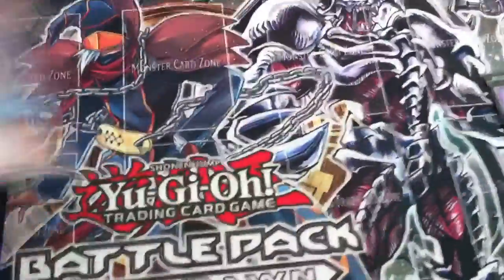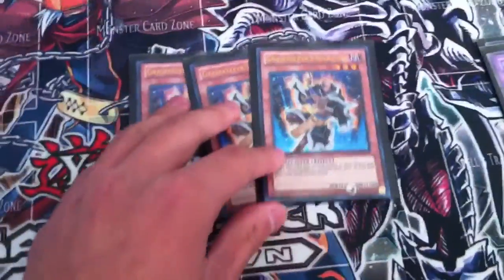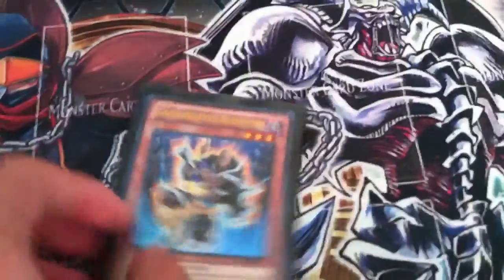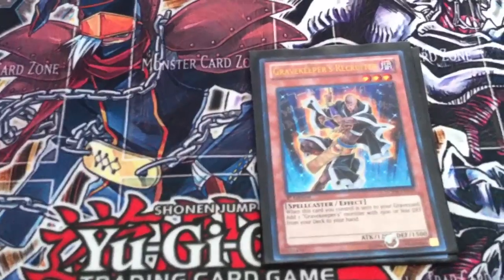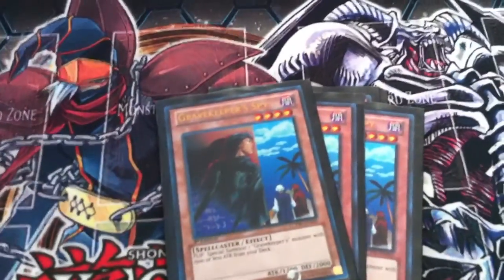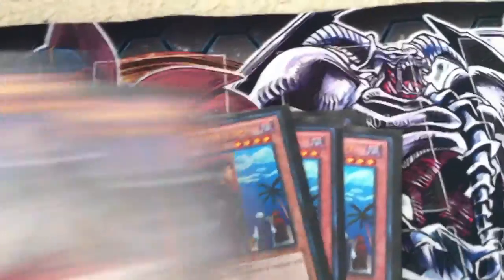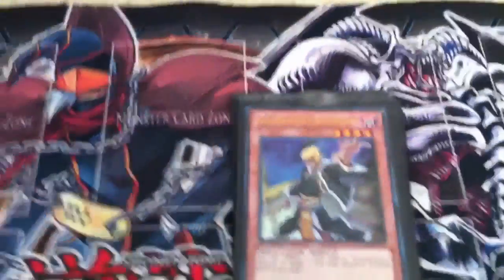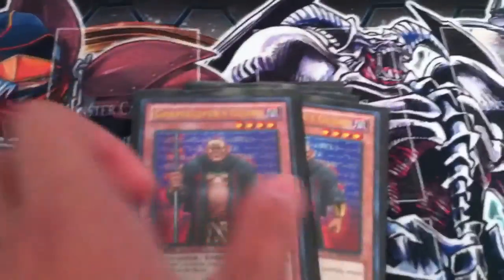Three Ultra Recruiters — these guys are pretty expensive now, and they're all First Edition Near Mint. Three Ultra Spies, also First Edition Near Mint. Two Descendants, two Guards, and one Super Salient from the Turbo Pack.